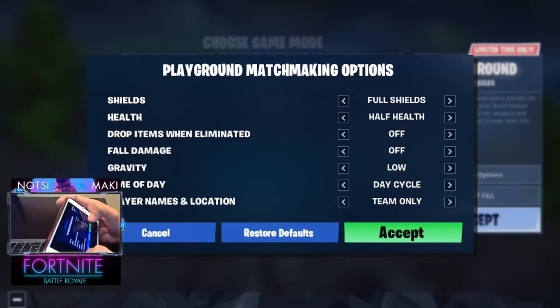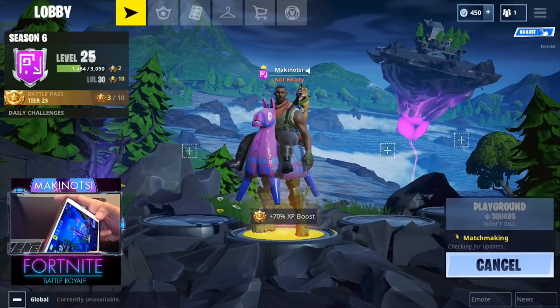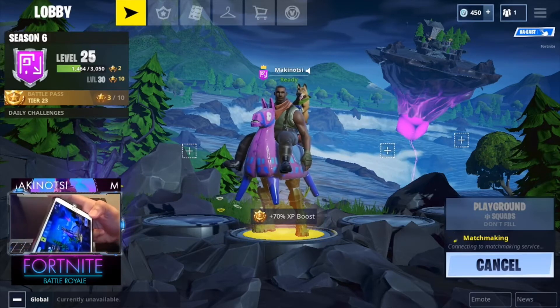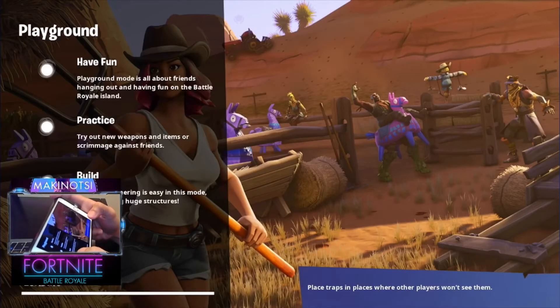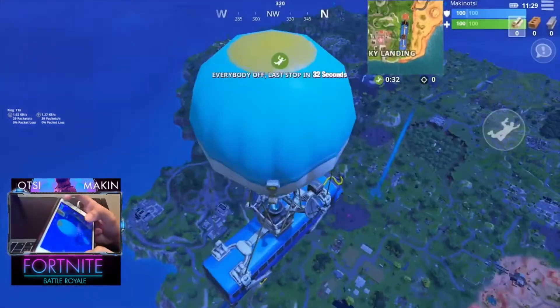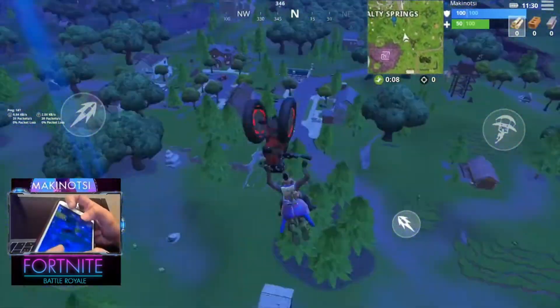Hopefully they've really fixed it. We have some custom matchmaking options — you can adjust gravity, health, shield, and name tags. I've adjusted some of them. Let's try some low gravity — that would be really cool to play on Playground. I'm going to fast forward and see if the glitches are fixed.